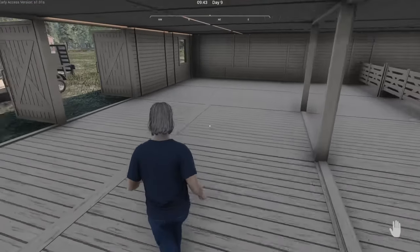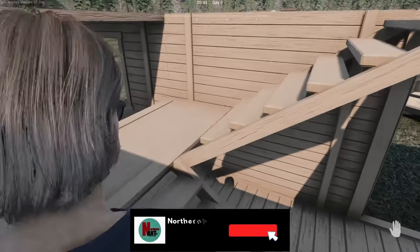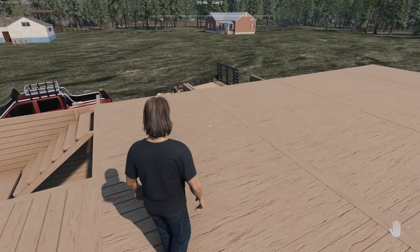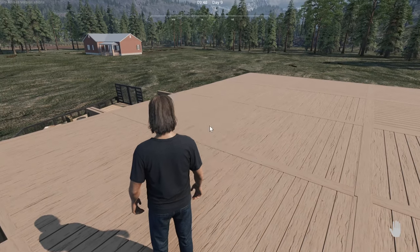Okay, back to Ranch Simulator. We want to work on some upstairs stuff too. I'm not sure what I'm going to put up there yet, but I want to kind of finish it off a little bit more. I wonder if I did like a greenhouse up here. I think that might be pretty cool.